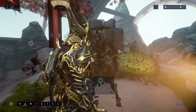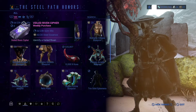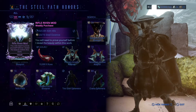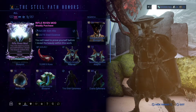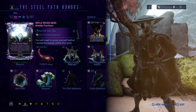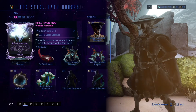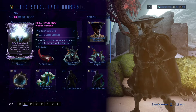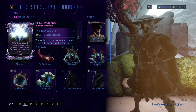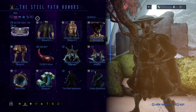Now let's see what Teshin's Hologram has for Steel Path related stuff. I'm going to pick up one of these because I need one. There's a rifle ribbon — 75 platinum for a rifle ribbon. That's okay, honestly, because you can technically use ribbon slivers to get a free one every week. I'll leave a link in the description below where I talk about ribbon slivers and what to do with them.